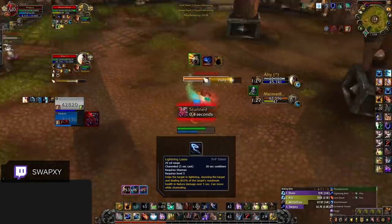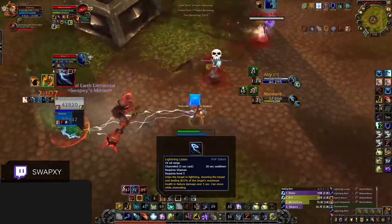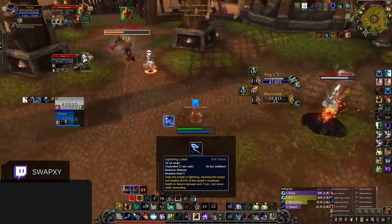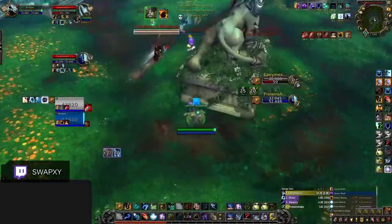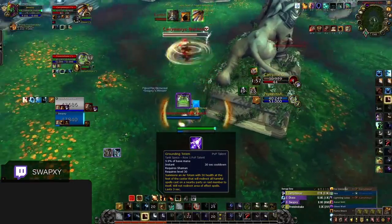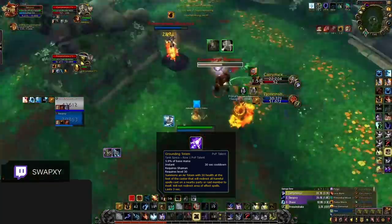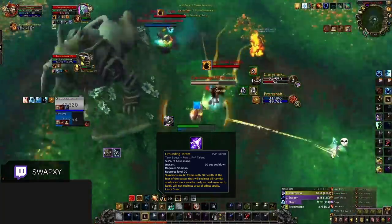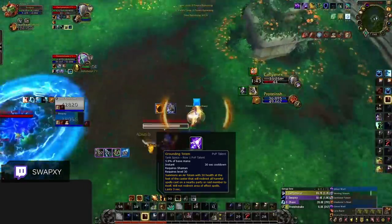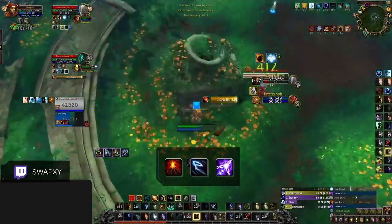The other default talent you'll never want to be without is Lightning Lasso — it's a stun, it does damage, and is essential for scoring and setting up kills. So with our 2 default talents, what do we pick up next? In most cases it's going to be Grounding Totem. It's very rare any of the other talents outweigh this, as grounding totem is great against any single composition where you can potentially ground something, and it's super rare there isn't a comp where you can get use out of it.